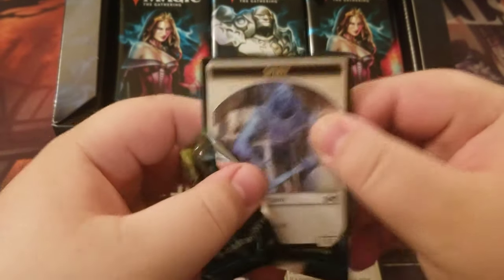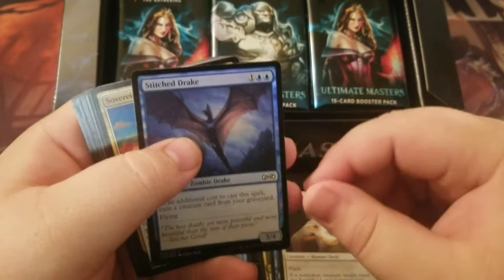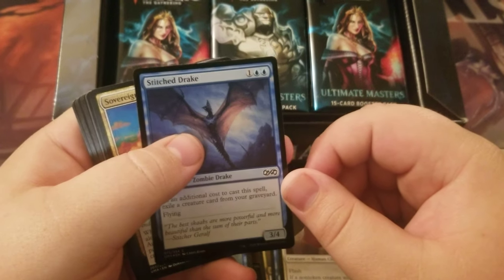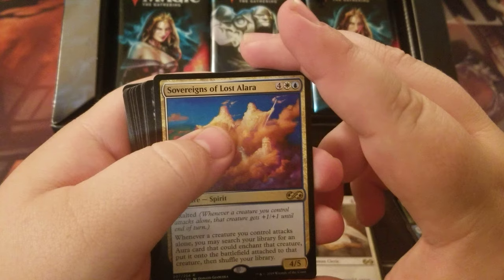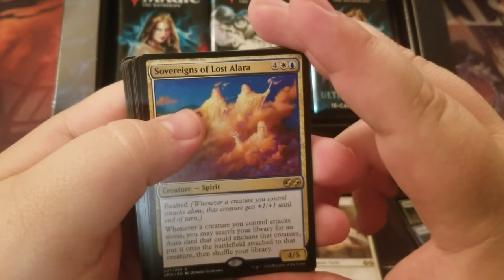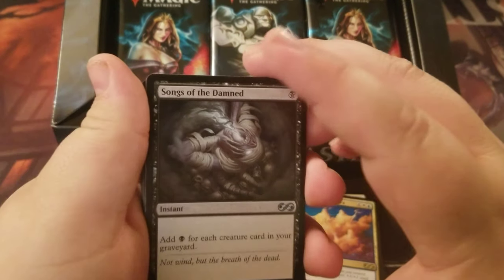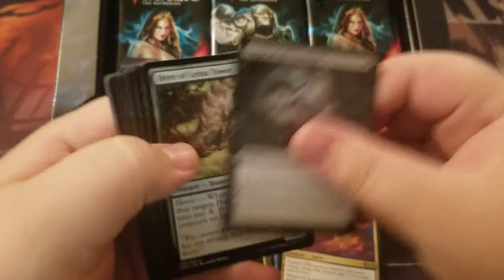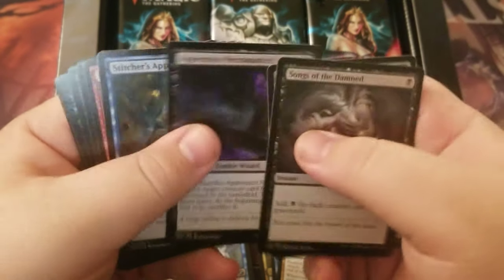Are you going to pull me a foil early? I'm working on it, give me a second. Stitch Drake is our foil out of this. Our rare is Sovereigns of Lost Alara — that's 34 cents. It's a nice looking 34-cent card. Songs of the Damned, Hero of Lena Tower, and Apprentice Necromancer are our uncommons for that pack.